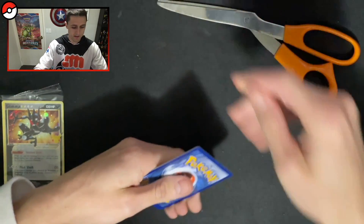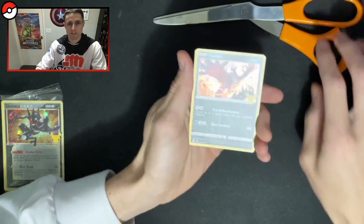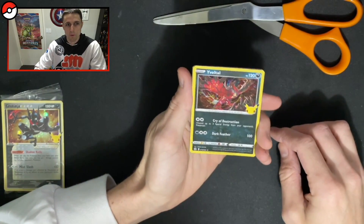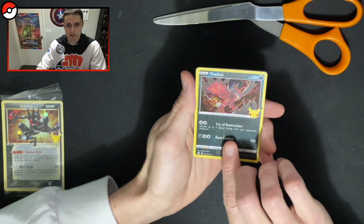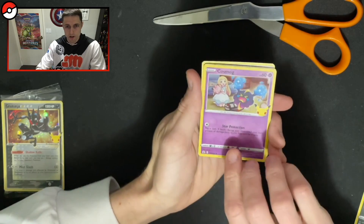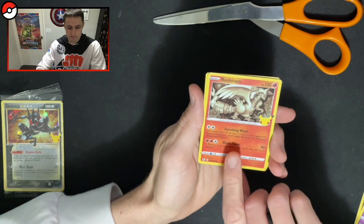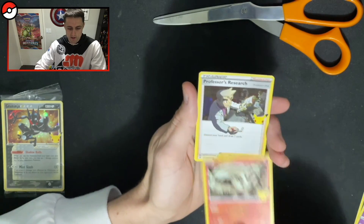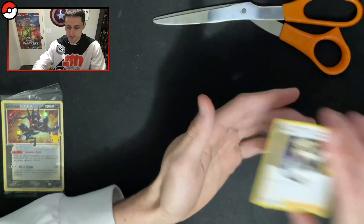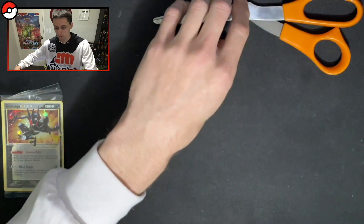Code card. Now there's not going to be any of the base set ones here, so it's basically the third and fourth card that we're interested in most. So we've got the Yveltal, Cosmog, Reshiram, and Professor's Research. A bit of a dud on the first pack in comparison to what we've got before. But hey, we're still okay with that.